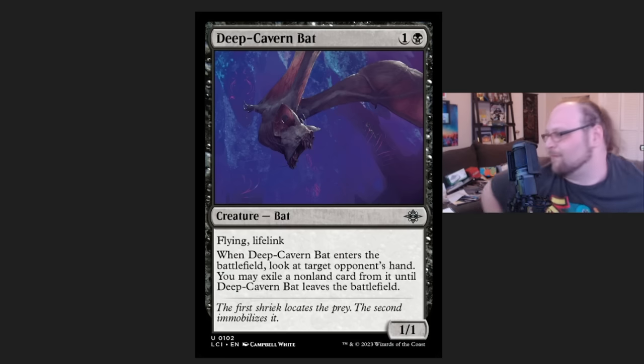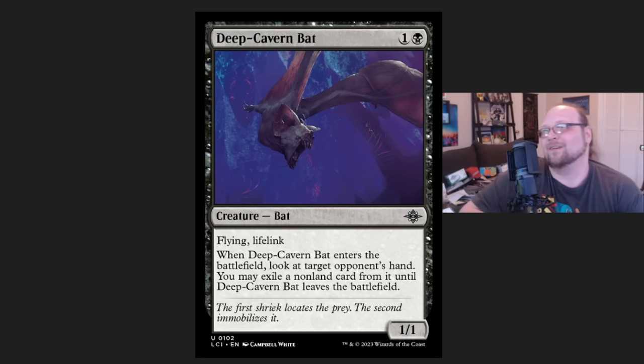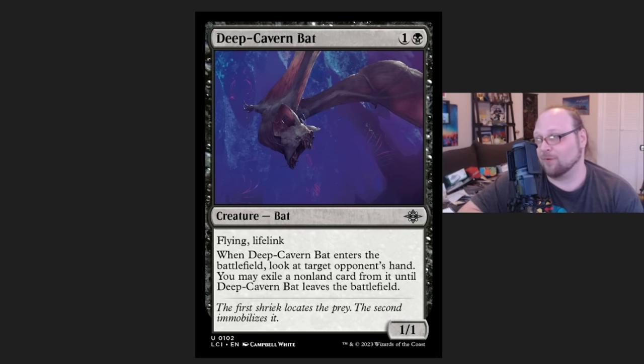Moving on to Deep Cavern Bat at number 2. Esper is kind of everywhere. It was decent in the first challenge of the season, but in the second challenge, the top four decks — three of them are Esper. First place, second place, fourth place — they're all Esper decks. Third place is that blue-white deck. All the Esper decks — I believe there's at least four Esper decks in the top eight of that second MTGO challenge. Esper is taking over the format, and Deep Cavern Bat has been a surprisingly big part of that.